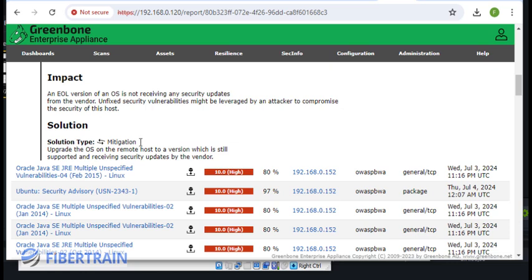The tool also provides the solution: upgrade the OS on the remote host to a version still supported by the vendor. For example, if you're running Windows 7, Windows XP, or Windows 8, you should perform OS upgrades across your network and ensure every system is running at least Windows 10 or Windows 11, so they continue receiving security patches and updates from the vendor. That's the insight vulnerability scanning gives us about our IT resources.